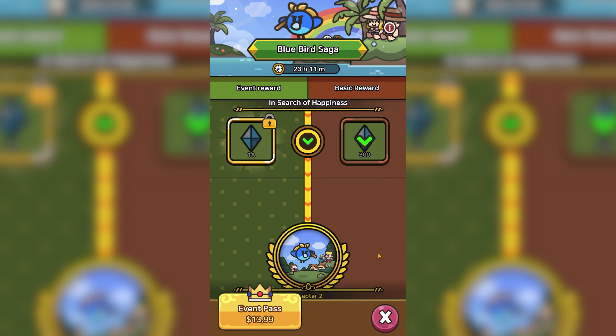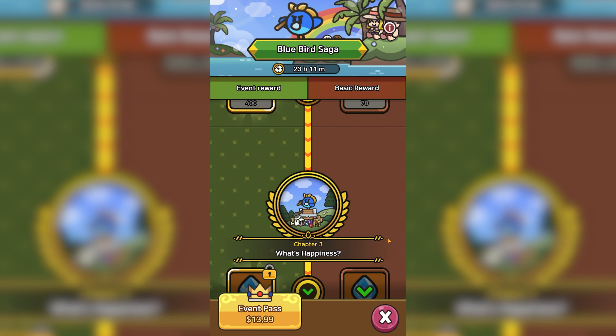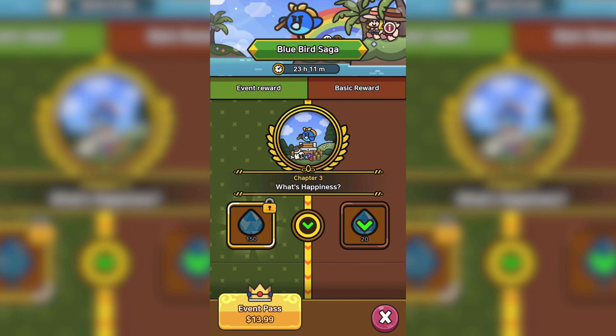Let's go for some tips and glitches for the hardest event ever in Legend of Slime history, that being the Bluebird Saga. We only have 23 hours left, but this should give you enough time to use these glitches and tips to at least accelerate you a few more stages so you get the tier reward.